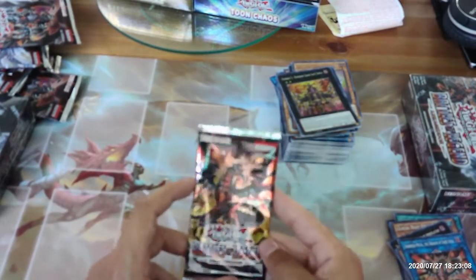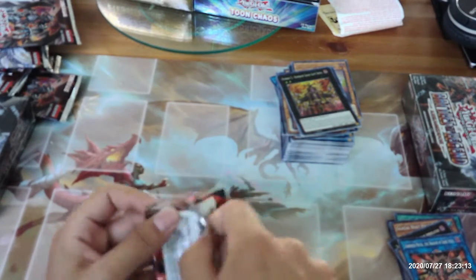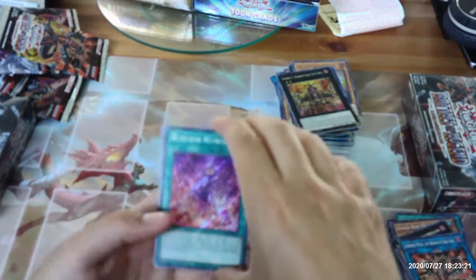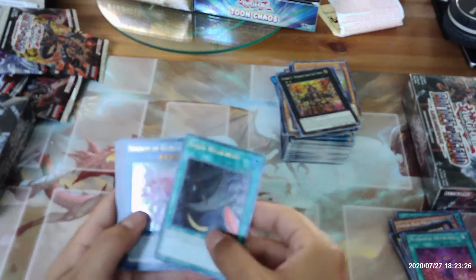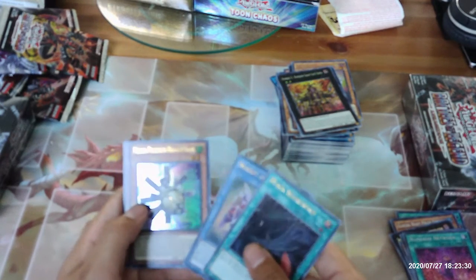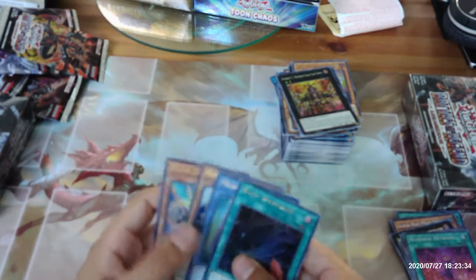Last and final pack in the first booster box. Still no 10K Dragon, and still no Utopia, but at least we still have two more boxes to go. Our first copy of Numeron Network — that's good. Black Whirlwind, Necroz of Gungnir, first Mecha Phantom Beast O-Lion, and another Junk Anchor.